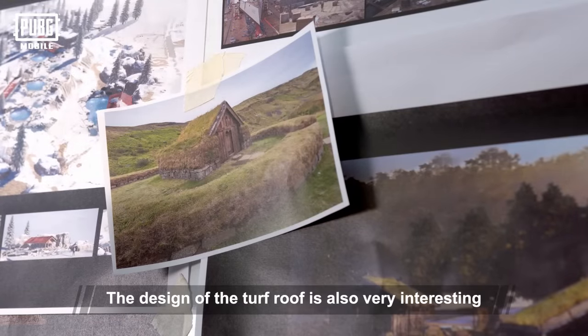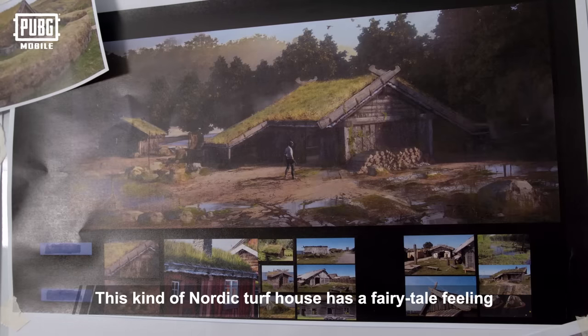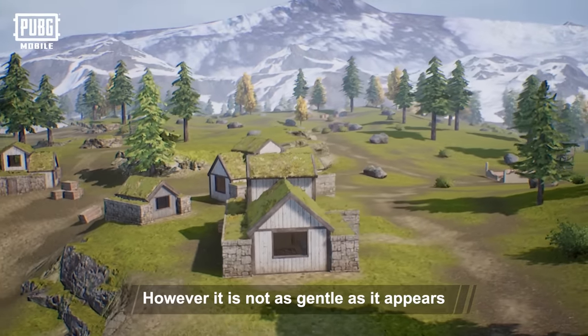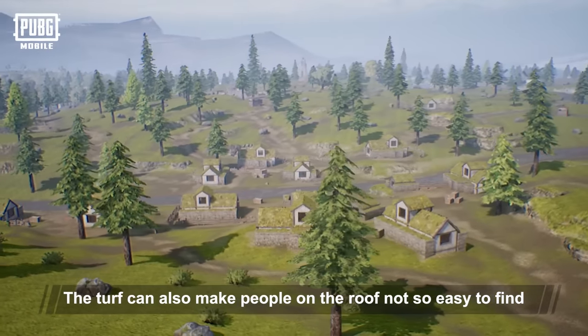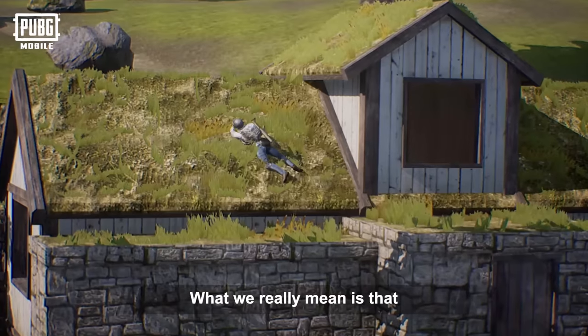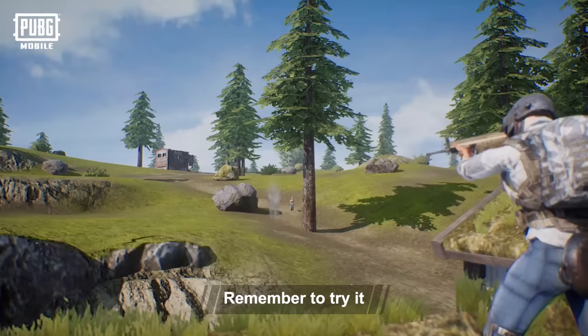The design of the turf roof is also very interesting. This kind of Nordic turf house has a fairytale feeling. However, it is not as gentle as it appears. The roof of the turf house is a tactical anti-slope. The turf can also make people on the roof not so easy to find. What we really mean is that this is the official recommended ambush point — remember to try it.